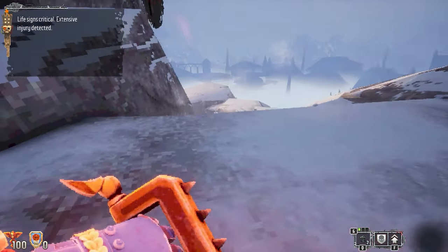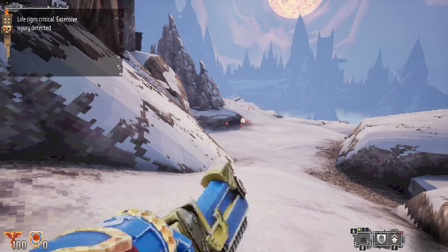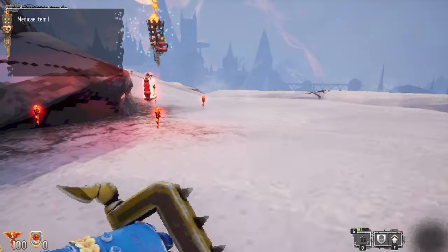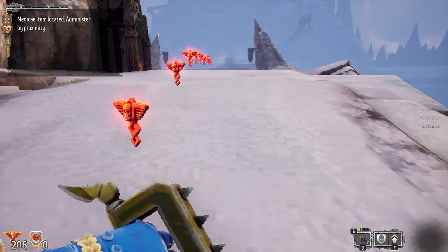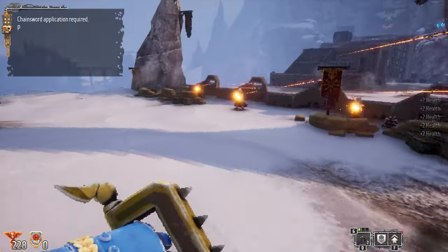Life signs critical, extensive injury detected. Okay, what do we got here? I have a chainsword, it looks like, but I can't tell what that animation is. This is our heal — very Doom-like. Oh my goodness, they're shooting at me. Here we go.